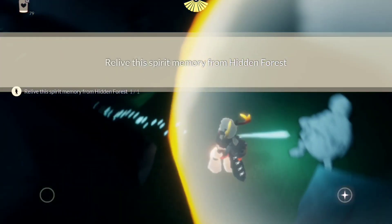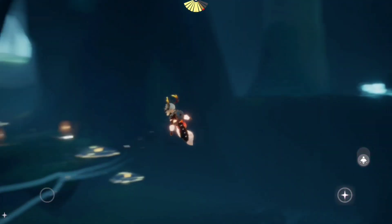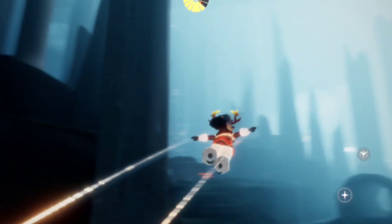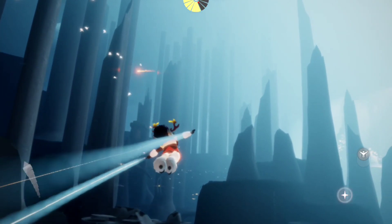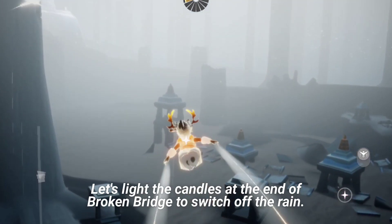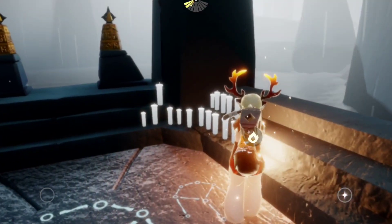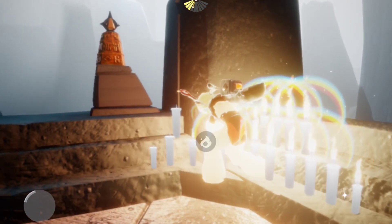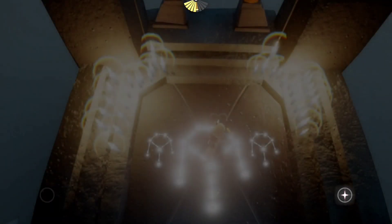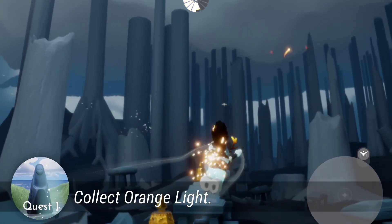Then, we are gonna head on to the broken bridge area to collect the orange light. But before we collect the light, we will be switching off the rain in this area by lighting the candles at the end of the broken bridge. Let's light the candles here. Then, the rain will be switched off. Now, we can fly around to collect this orange light.